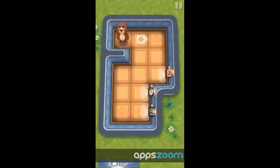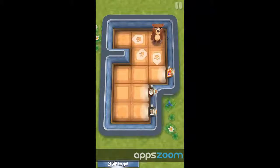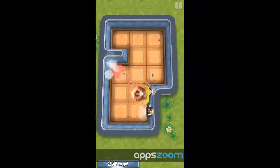So you are this bear and you can slide in different directions. Your goal is to destroy the art. When you're next to it, it comes up on the screen and you have to hack and slash at it. It gets destroyed and you go, yay! I can go diagonal also.